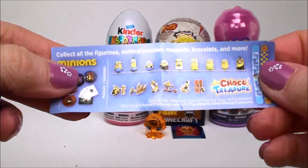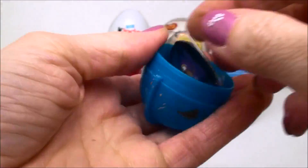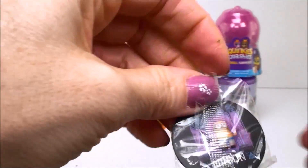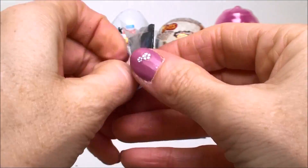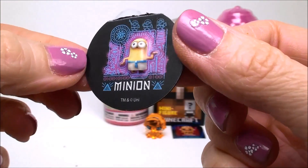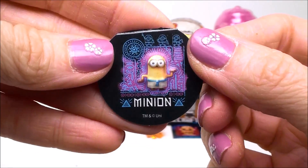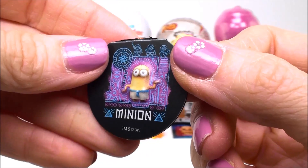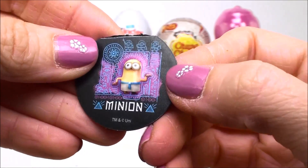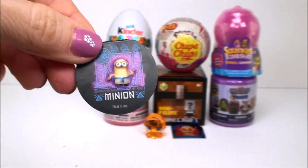And here is the flyer with lots of different toys to collect. And this is a magnet, and that's the Egyptian Minion. I said ninja because he looks like he's wearing a little karate uniform. It's so cool.